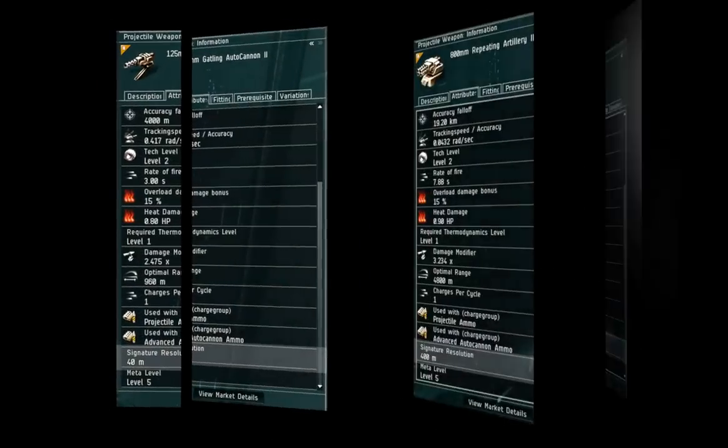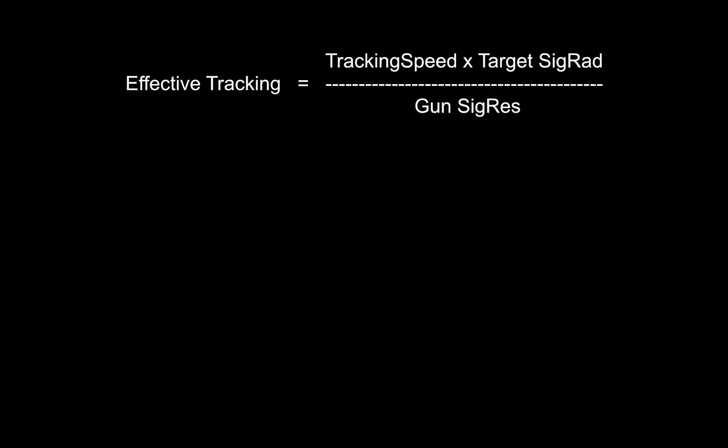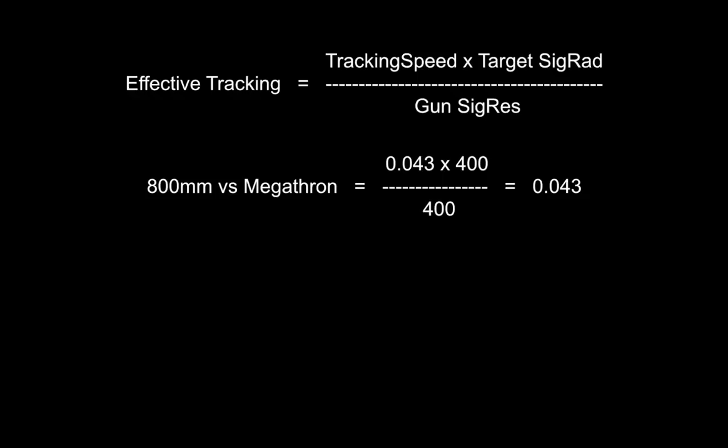In addition to tracking speed, guns have another attribute called signature resolution, which effectively tells you the size of ship the gun is designed to be used against. The signature resolution of a battleship-sized gun matches the signature radius of the Megathron, while a frigate gun is much closer to the signature radius of the Tristan. What signature resolution and tracking speed effectively tell us is: against a ship of this size, this is how fast the gun can track. Our battleship gun can track a battleship-sized target at 0.04 radians per second. If it was shooting at a smaller target, its actual effective tracking speed would be worse — potentially much worse. If the signature radius and signature resolution are the same, as with our battleship gun shooting the Megathron, effective tracking speed is exactly what it says on the gun.